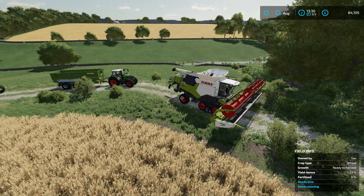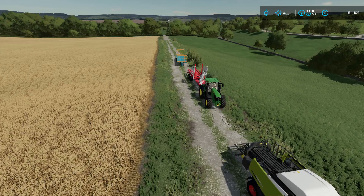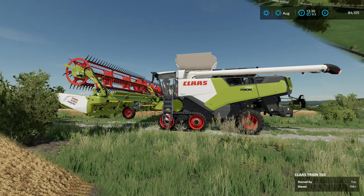For our equipment today we've got the Claas combine with the draper header, a regular grain trailer, a John Deere linked up to our Claas square baler, and then a couple of options for bale collecting - the Arcusin auto stack, which is pretty realistic, and then we've also got a Roland auto load bale trailer.